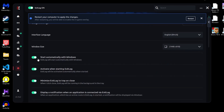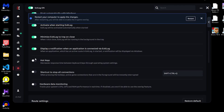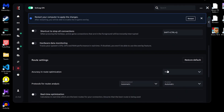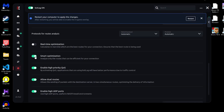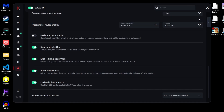Under your general settings, turn on 'start automatically with Windows,' 'activate when starting Exitlag,' and 'minimize Exitlag on tray close.' You can turn on hardware data monitoring if you want it. For route settings: activity and route optimization should be set to high, keep protocols for route analysis on automatic, and disable real-time optimization — this setting just slows down your PC. You can have it on if you have a faster PC, but for performance, keep it off. Finally, enable smart optimization, high priority QoS, dual routes, and high UDP ports.